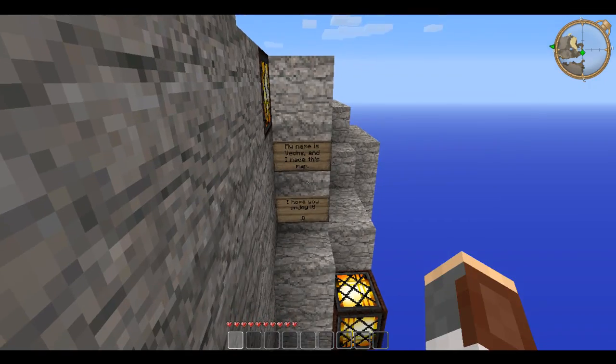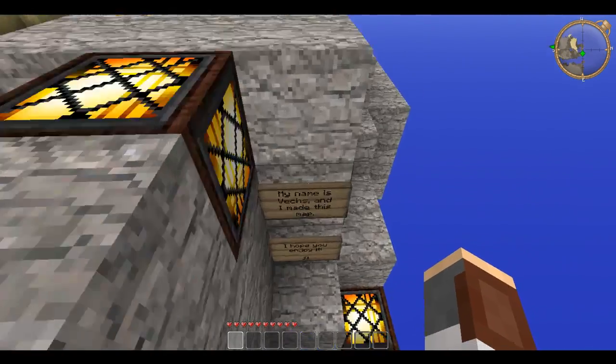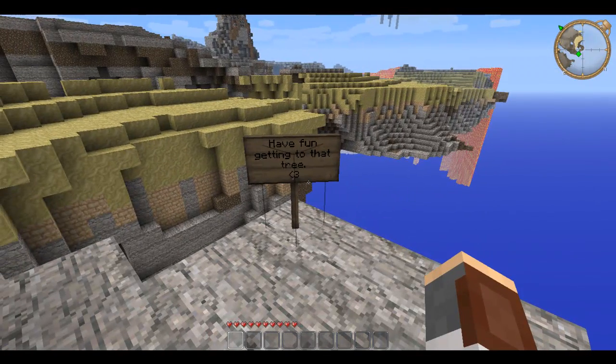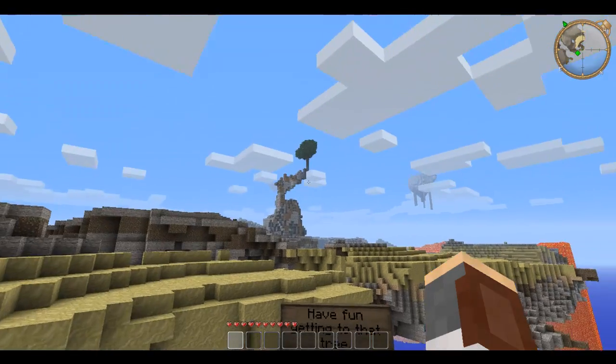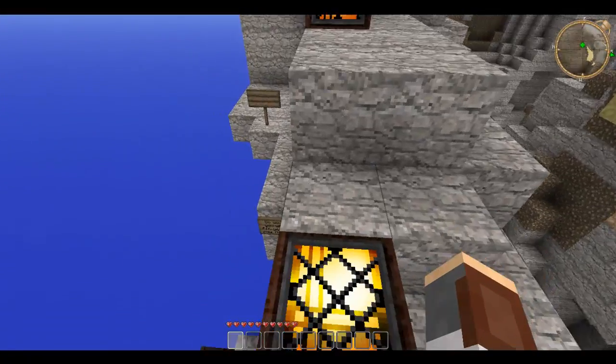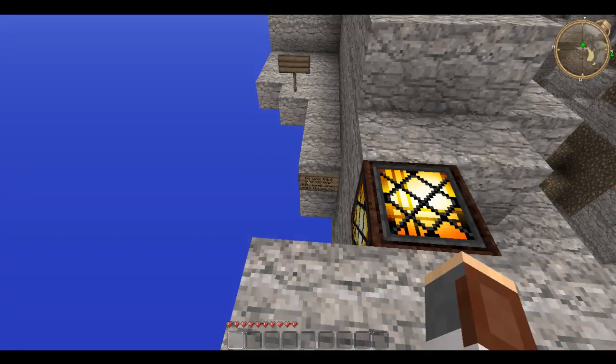My name is Vex and I made this map. I hope that you enjoy it. Smiley face. Have fun getting to that tree. I think he means that tree over there. And there's a sign down there — I didn't see that before.